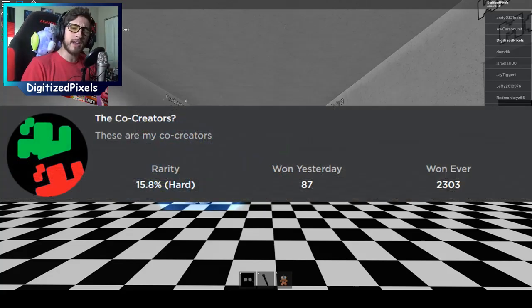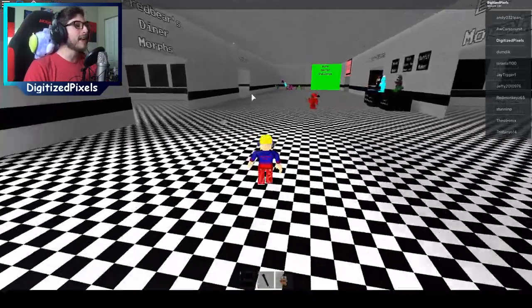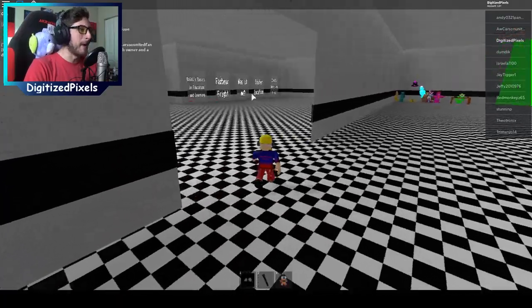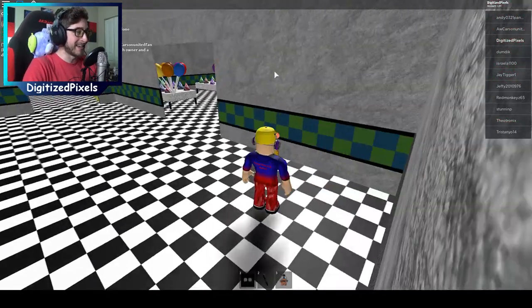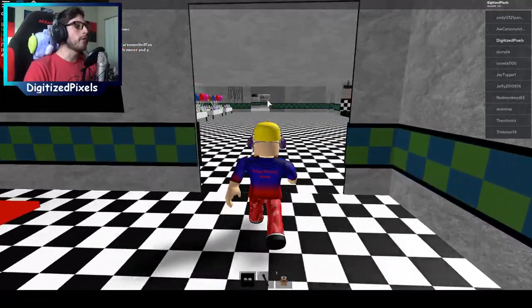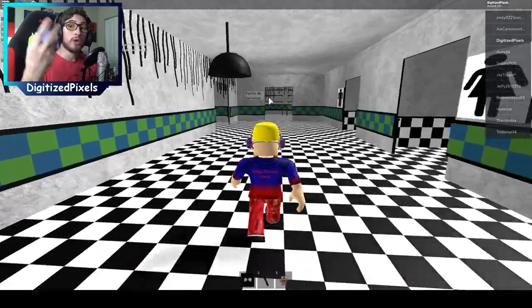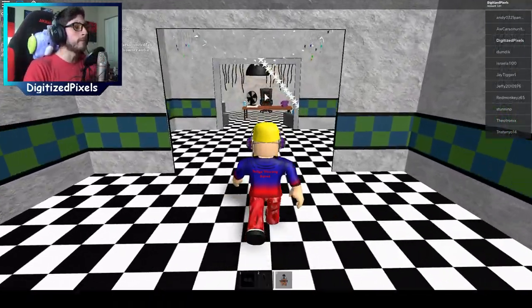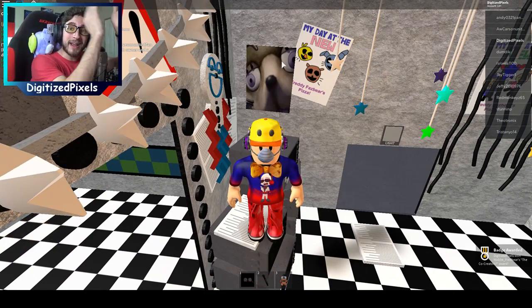The second one is called the Co-Creators, and it says: these are my co-creators. This one should be pretty easy. What we're going to do is go to the teleporter room, then go over here to the pizzeria teleporter. Go over here through this doorway or hallway, and we're actually going to go to the office, which is right here to the left side. Walk inside the office, and once you walk inside, turn to your left. You're going to see a Glitch Trap poster - bump into it. And just like that, the co-creator badge is yours.